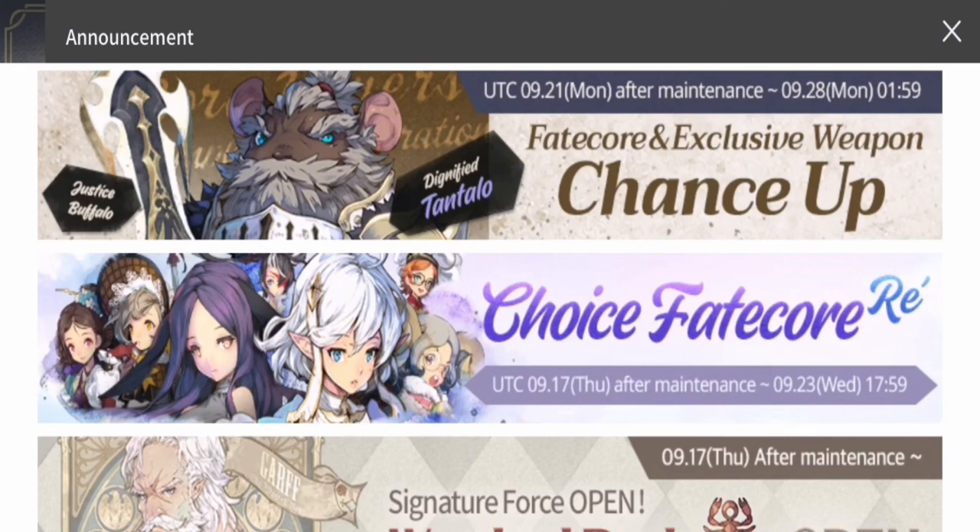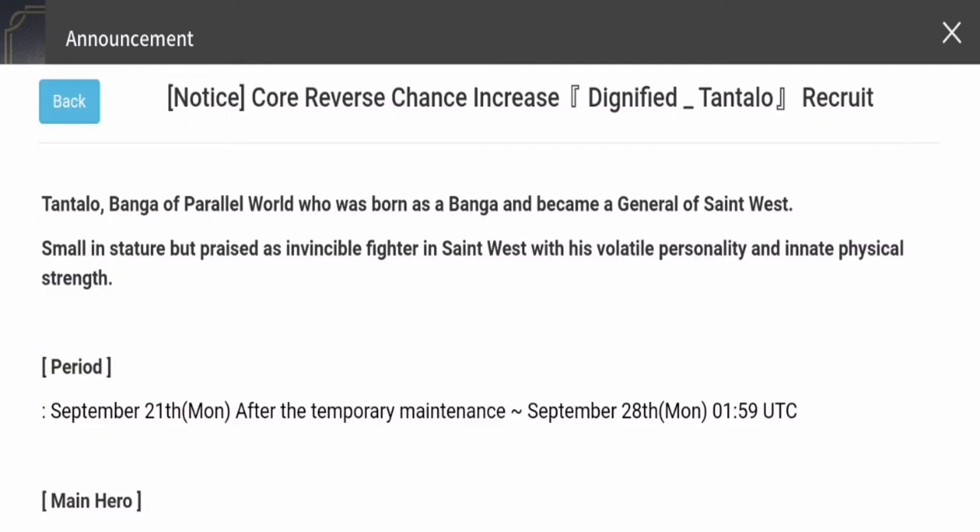Hey everyone, welcome back for more Exo Zeroes content. In today's video we're going to talk about the core reverse chance increase for the Tantalus banner. I'll try to review his kit and his recent changes, and also give you my final thoughts. The banner will be dropping on September 21st, a Monday, after temporary maintenance, and will last for a week up to the next Monday.